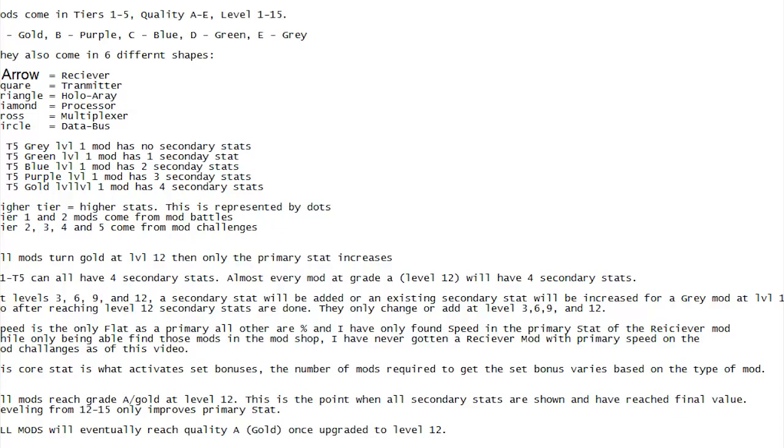Arrow is the receiver. Square is a transmitter. Triangle is the holo array. Diamond is a processor. Cross is a multiplexer. And a circle is a data bus. At this particular moment I don't know the full extent of what each one represents — I will find out and get back to that later.